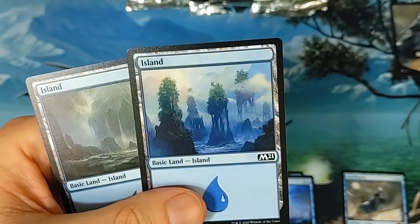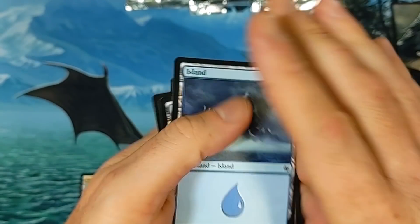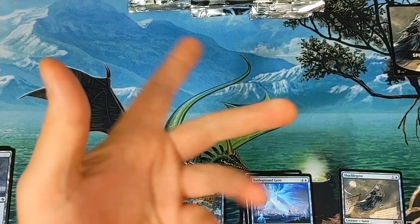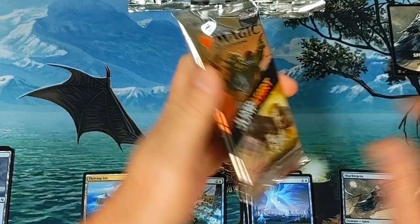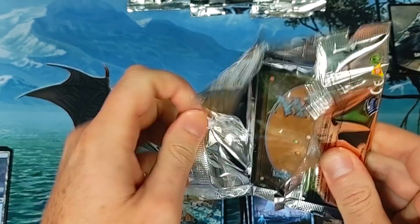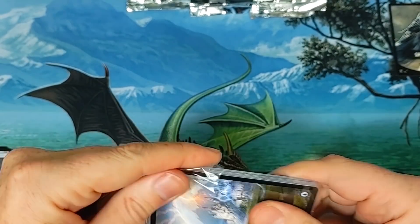I'm not sure exactly which ones, but here are all the lands we just got out of here. There's a Swamp that's worth $14.53 — I'm looking at it right now and I'm like, you've got to be kidding me. But there's also a Plains worth $6.56. And then there's an Island that's worth about two dollars.